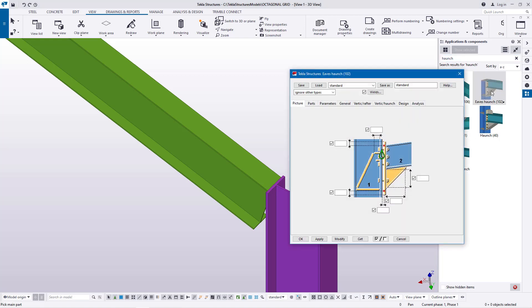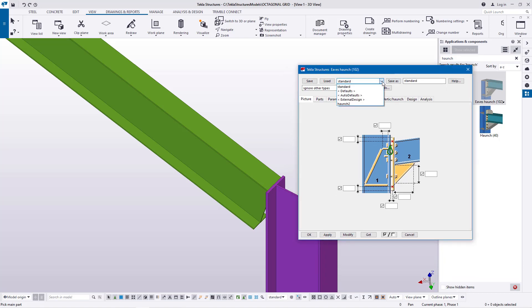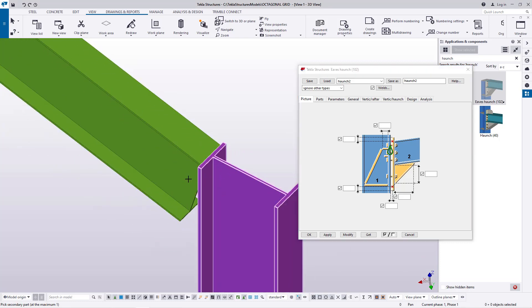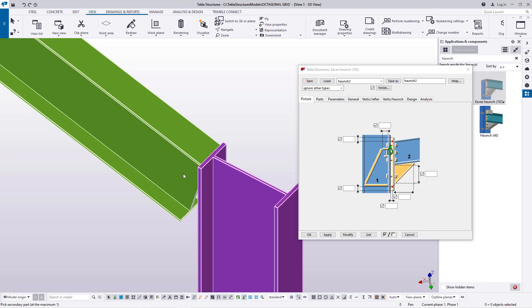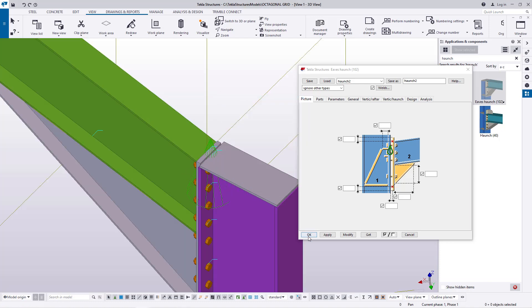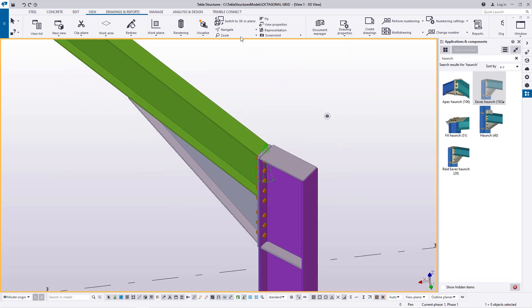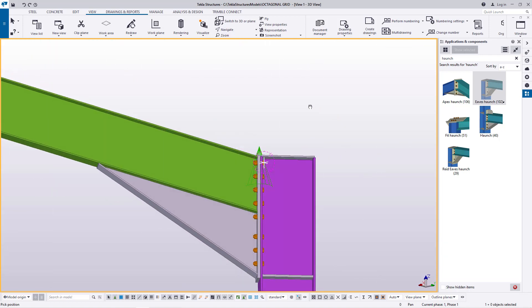Double-click on the rafter use haunch to access its dialog box. We have a preset connection from previously, so I'll load that, then click Modify, Apply, and Accept to activate it. Now I'm going to connect this column and that rafter — give it some time to create a connection. The connection is in place. I'll right-click and redraw to remove the active macro symbols.